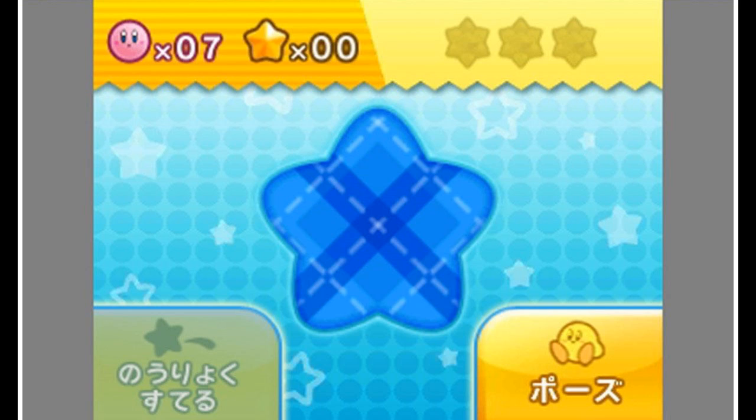But what about the tab with Kirby on it? What could it possibly do? Well, we think it's a status screen for Kirby. Maybe it shows all the powers he's found, or it could even be a way to switch between characters.